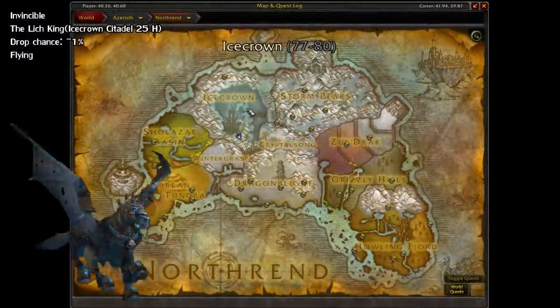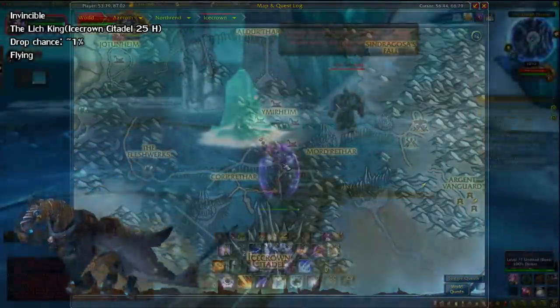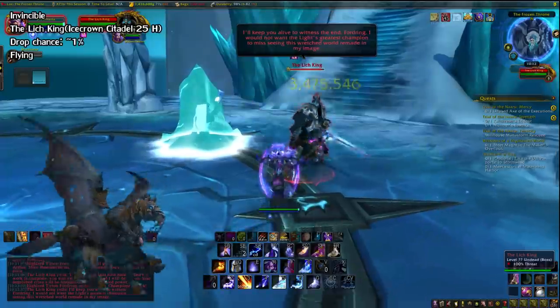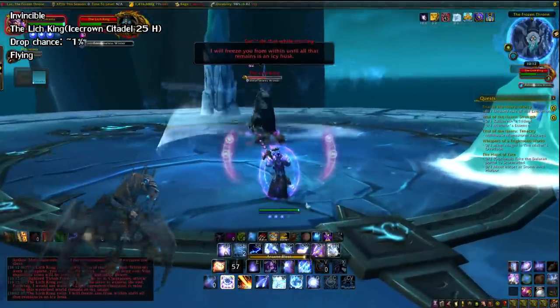Next, we have Invincible in the Icecrown Citadel, located in Icecrown. This has a 1% chance to drop from the Lich King on Heroic 25-man mode, and you can use that alt farming method I mentioned earlier to make it way faster.